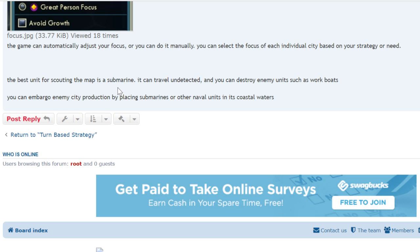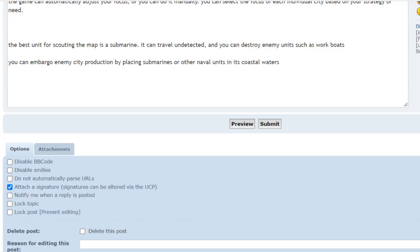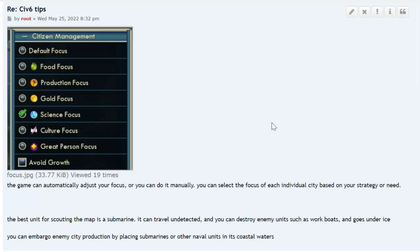The best unit for scouting is a submarine — it travels undetected, can destroy enemy units such as workboats, and can navigate under frozen areas. You can also embargo enemy city production by placing submarines or other naval units in coastal waters. And opponents can do it to you too — it's a trick to watch out for.